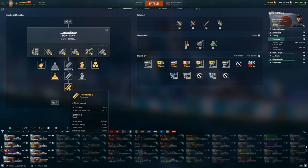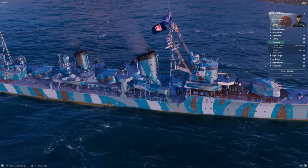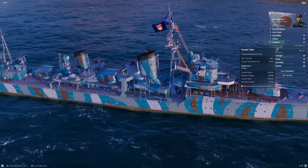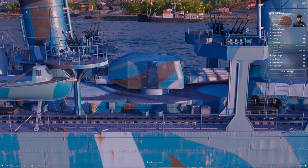Your stock torpedoes are the Type 93 Mod 2s: 10-kilometer range, 21,000-point alpha, 67 knots speed. You can eventually move up to the Type 93 Mod 3s — same 67 knots base speed, but with close to 24,000-point alpha damage and a 12-kilometer range. That is really, really awesome.